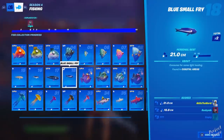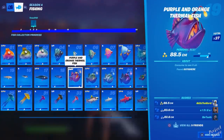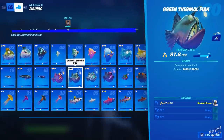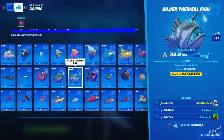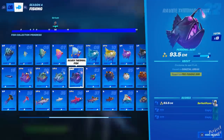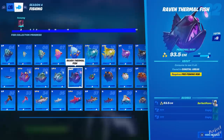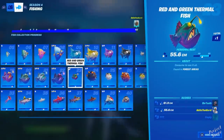Moving on to the thermal fish. Number nineteen is the purple and orange thermal fish — catch it anywhere; I've got 37, which is impressive for a legendary fish. Number twenty is the green thermal fish, catchable from fishing spots in forest areas only — caught it twice. Number twenty-one is the silver thermal fish, catchable anywhere but requires a pro fishing rod. Number twenty-two is the raven thermal fish, found in coastal areas like Sweaty Sands and Craggy Cliffs, and also requires a pro fishing rod.